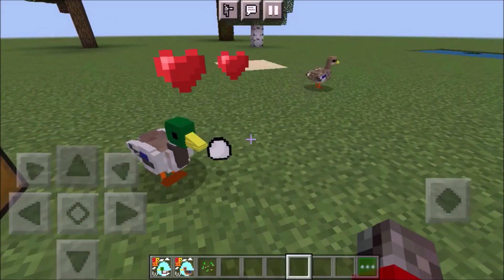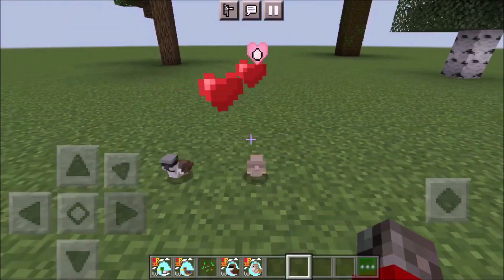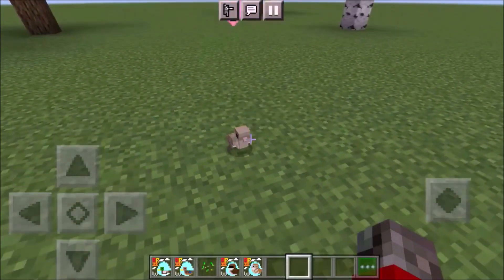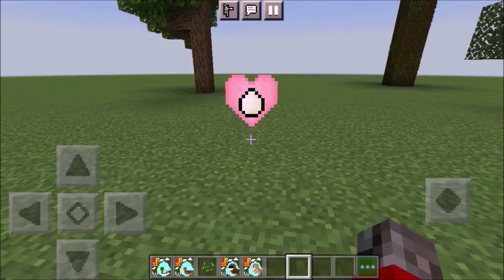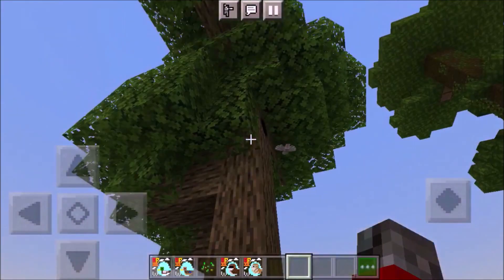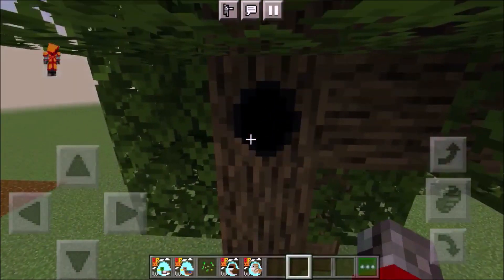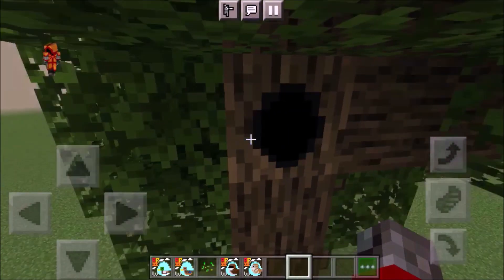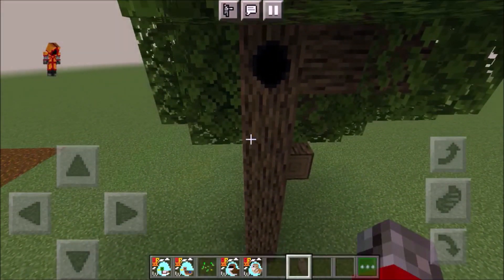So you breed the animals and they lay an egg right in front of you — this is really basic. With the sparrows, there is a female and a male. The female now has this little particle which means it's ready to lay an egg, so it's going to move to a trunk. It makes this little hole you can see here, and right inside there is an egg. The texture you see here is actually the normal texture of the log with a hole, which means you can apply any kind of texture pack and it's still going to fit.